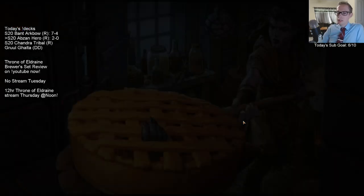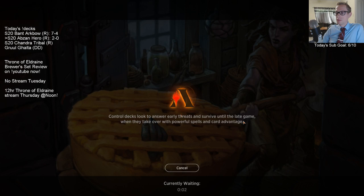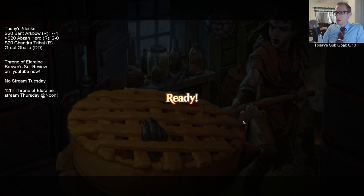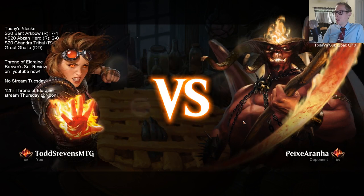Abzan Hero looking pretty good. That Othakaya draw that we had was really, really clutch - exiling the Bag of Holding got rid of so many good cards, and then our opponent just drew into lands after that because they got rid of so many good cards early.